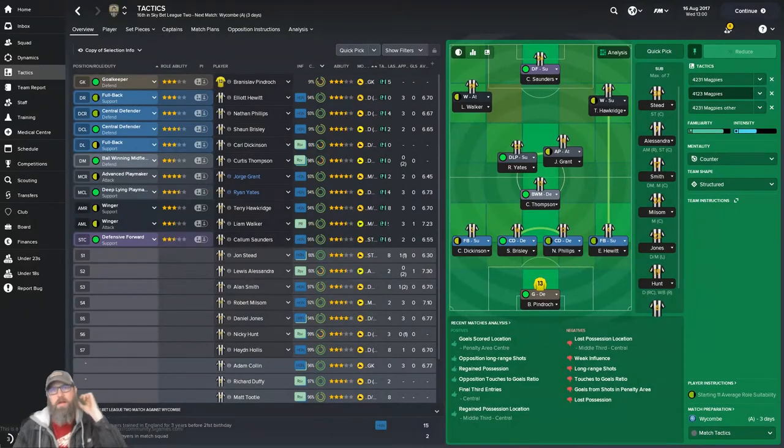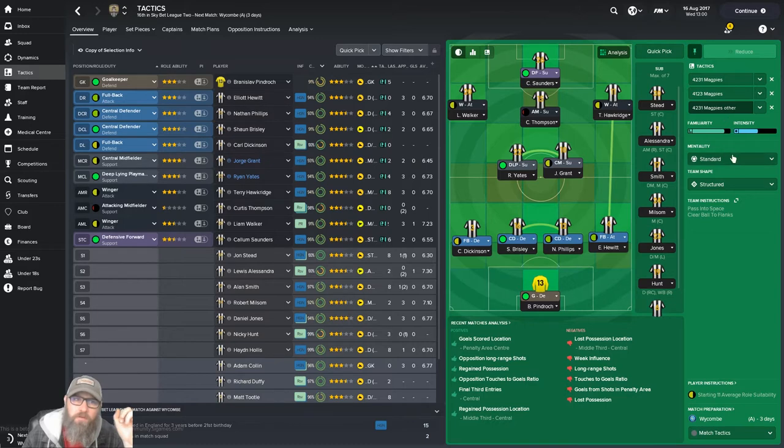I've been sitting here for the last few minutes making sure my setup and tactics are good. One thing I want to do is make sure we're training essentially all of our mentalities — here we're training standard, here counter, here control — so as those change due to our match plan settings they'll be trained. I also went ahead and added pass into space and clear ball to flanks since we use those instructions too.